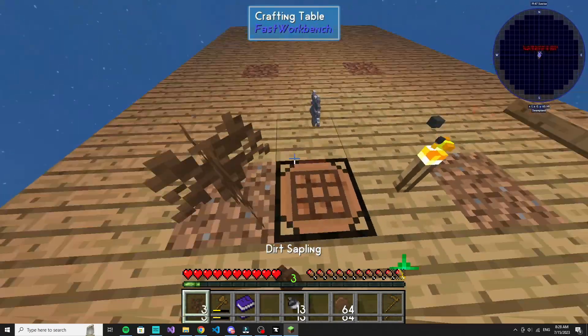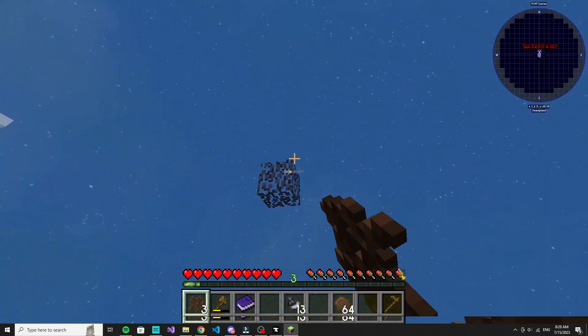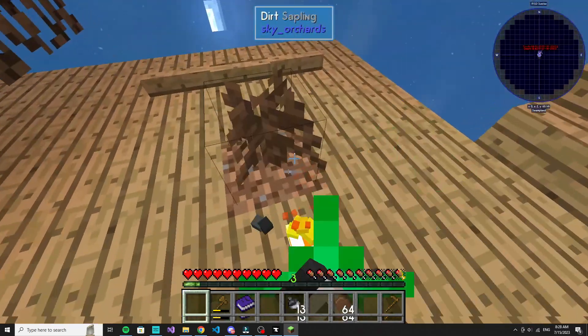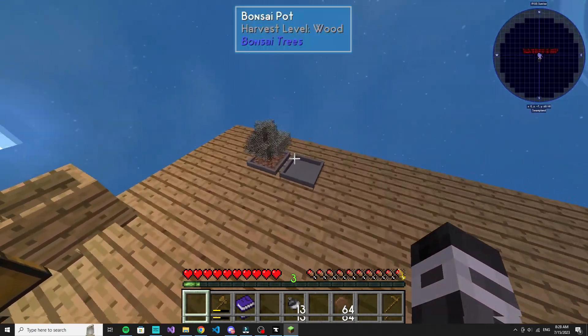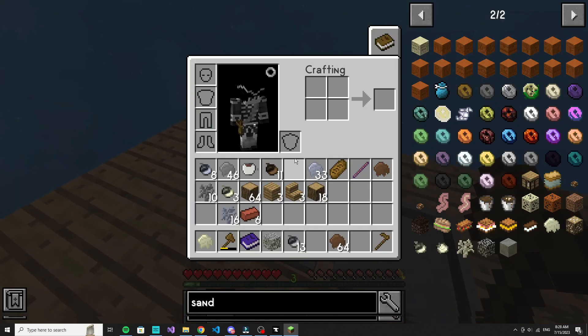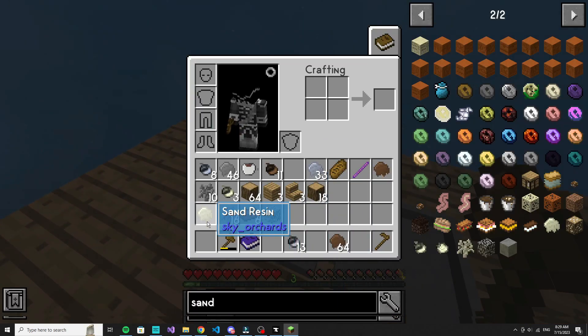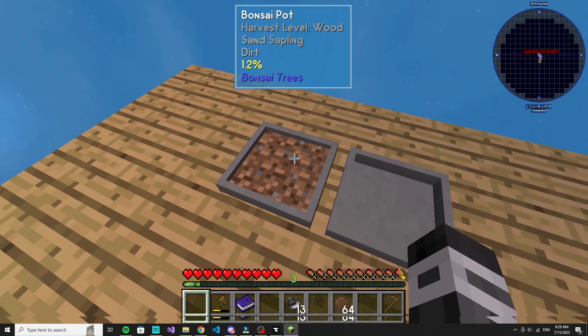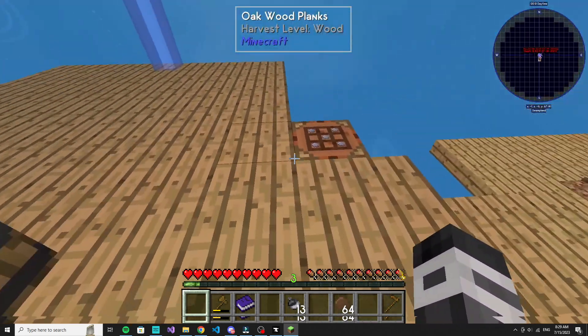That means I need to make more dirt. Probably plant these dirt ones. I think I have more than enough dirt already though. So it gives me sand resin — I didn't even get... okay, so it replants it. I really need iron.